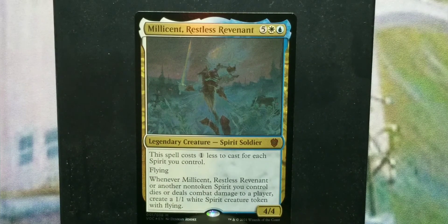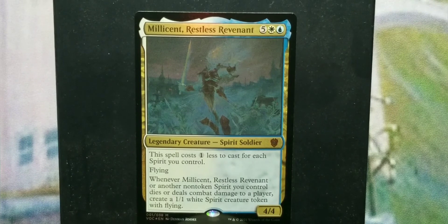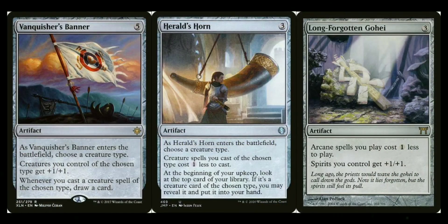For artifacts I'll cover two themes. First, tribal slash anthem artifacts: Vanquisher's Banner lets you draw cards, always a bonus. Herald's Horn makes it easier to get creatures into your hand. Forgotten Cave — actually Long-Forgotten Gohei — gives spirits +1/+1. Urza's Incubator makes all creature spells of a chosen type cost two less to cast. Obelisk of Urd gives your creatures +2/+2. Pyre of Heroes lets you sacrifice a spirit to search for another spirit from your deck situationally — great tribal toolbox.